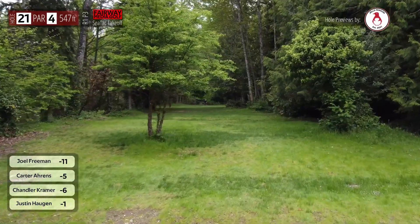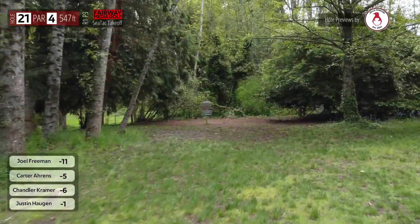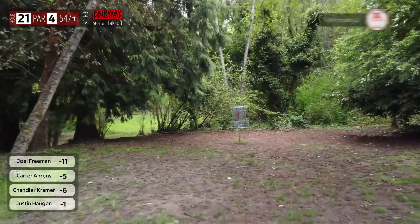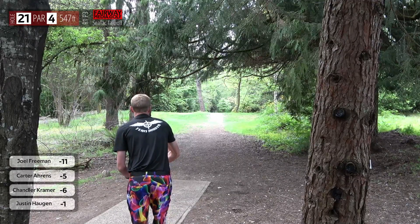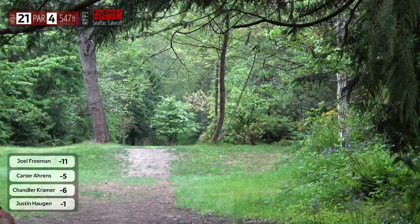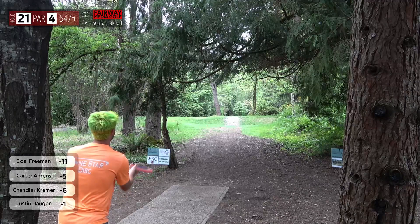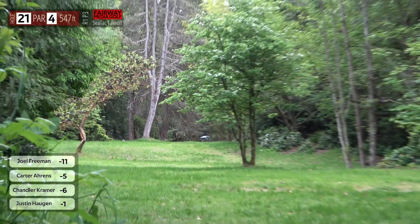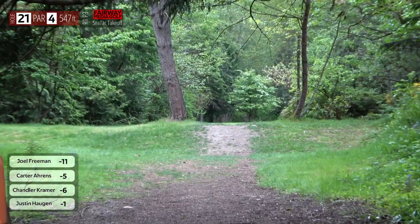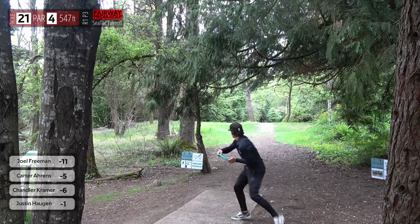Here we are at hole 21, another par 4, just shy of 550 feet. The tee pad is slightly below the rest of the ground level and it is a tunnel from start to finish — you have to stay center fairway. To the left is a previous hole, to the right is a future hole, and both have a lot in between. Joel is starting to fade off to the left. Chandler lines up the forehand — an unreal shot, something to be proud of. Twenty-one holes in and that forehand just keeps impressing.